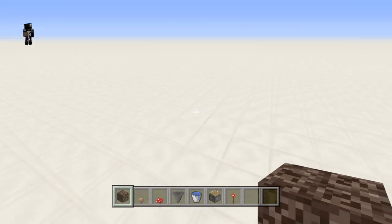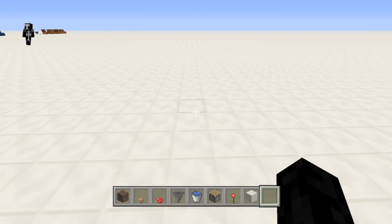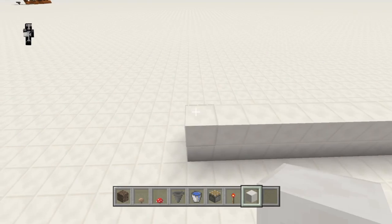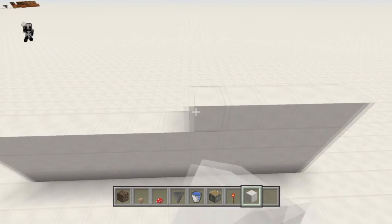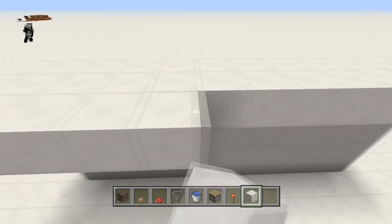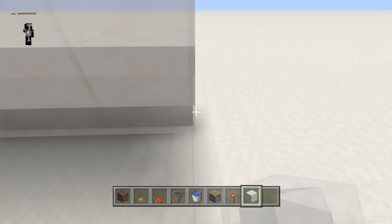We'll be growing our mushrooms on soul sand, and that means we need to encase this in darkness because it's not podzol or mycelium, so it needs to be dark. I'll fast forward to that part of the video. You can make it as small as you want or as long as approximately the length of how far water flows.